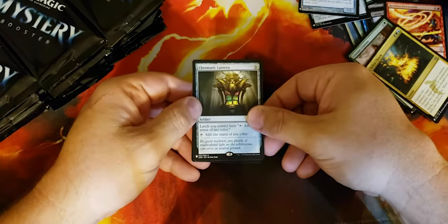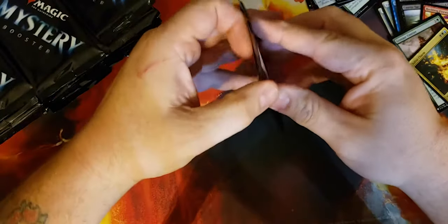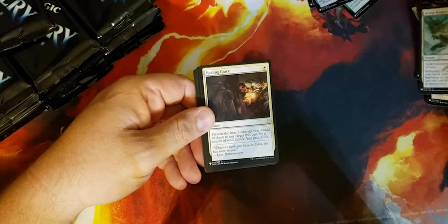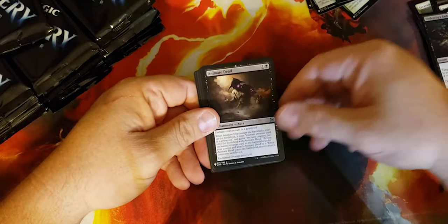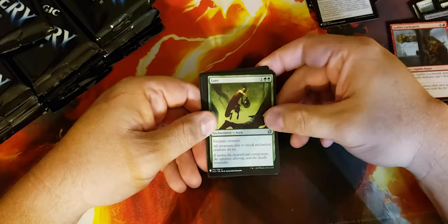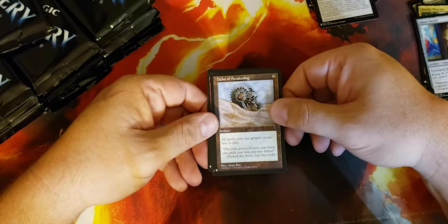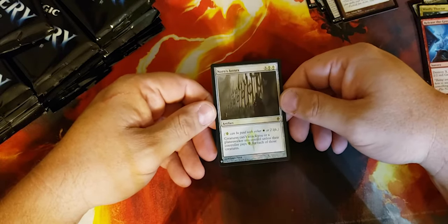Chromatic Lantern and a foil Geth's Grimoire — it's not a bad first pack. Let's see, do we get a Mana Crypt? Artful Maneuver, Healing Salve, Wind Drake, Dazzling Lights, Undersea Embrace, Animate Dead — that's a nice uncommon — Ruinous Gremlin, Goblin Locksmith, Lure, Canopy Spider, Woolly Thoctar, Short Sword, Helm of Awakening — not a bad one. Release the Gremlins is the rare. Norn's Annex foil — that is really nice.